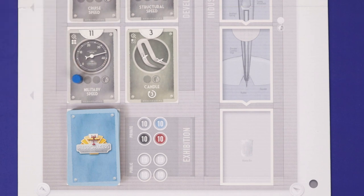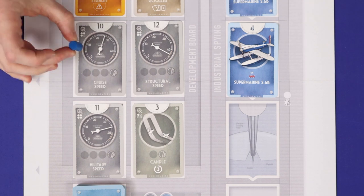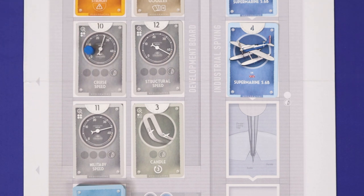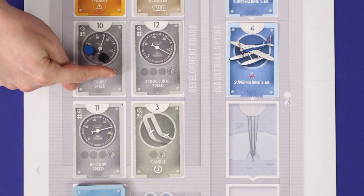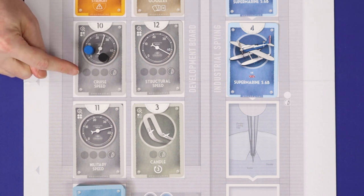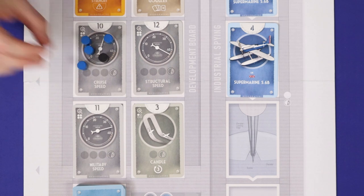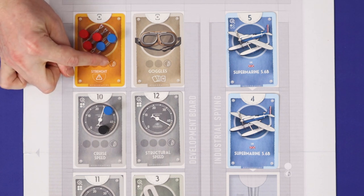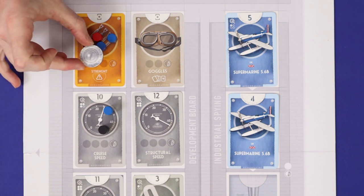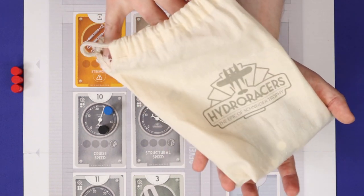The three actions are: to research a development card, to engage in industrial spying, or to put on an exhibition. When you research a development, you are trying to gain that card to add to your deck or tableau. Multiple players can race to develop the same card by putting their development tokens onto it. The icons show how many tokens you need — for cruise speed, it would be four. Alternatively, to avoid having the card snatched away, when you place the second-last token you can spend five air coins to develop the card immediately.